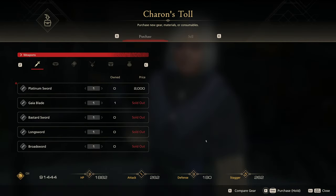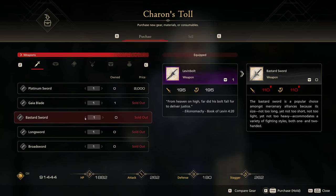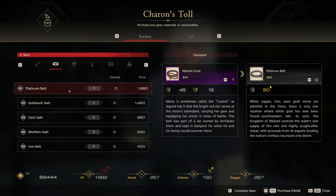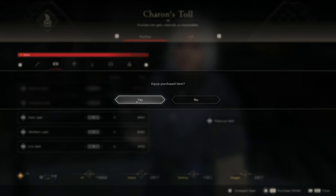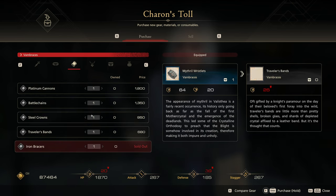A platinum sword - it's actually better than what we have. I'm down to grab it, it's like two thousand anyway. We'll equip it and make sure that's correct. Oh, a platinum belt as well - nice. We're getting some better gear this time. Platinum cannons are worse than our mithril, which is fine.